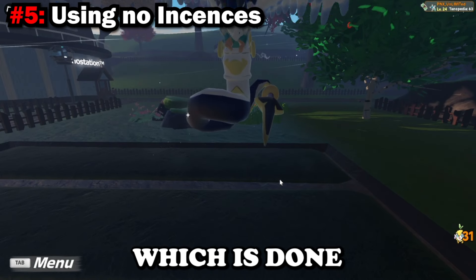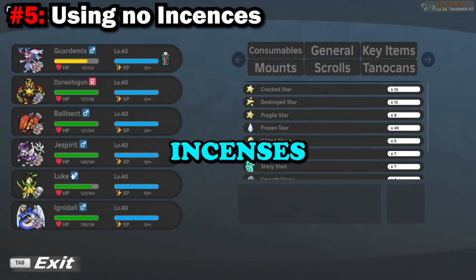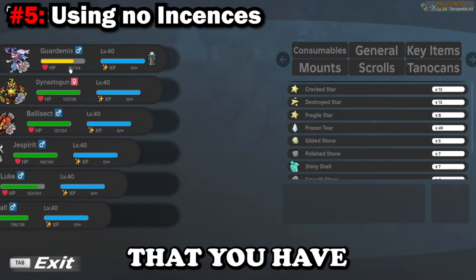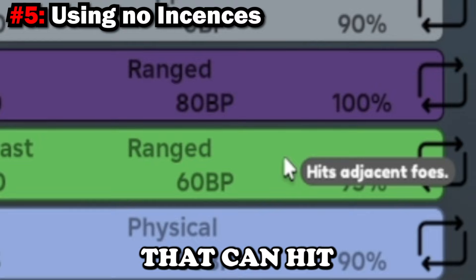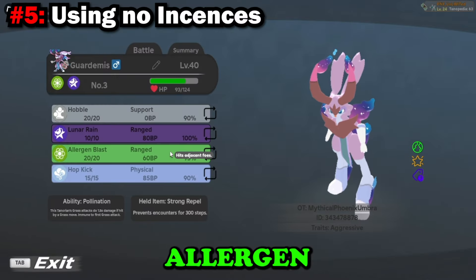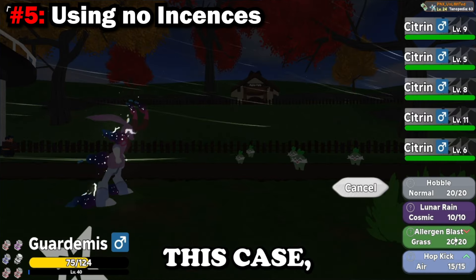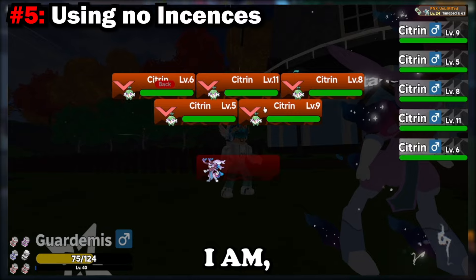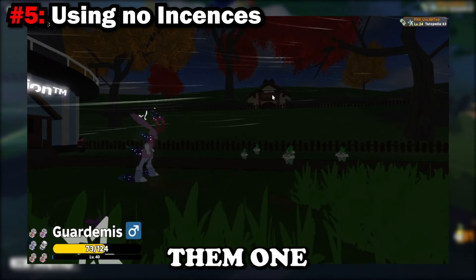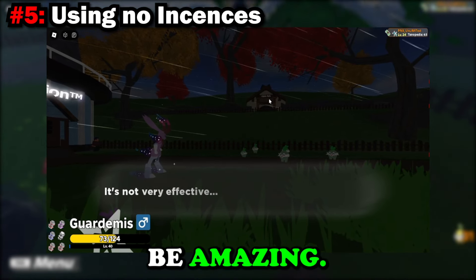The final mistake is that players don't use incenses when they hunt. First, when chaining a Tenorian, make sure you have a move that can hit multiple enemies at once — for example, Lurgeon Blast. This move hits multiple Tenorians, which is great when chaining Citroen since you can find male Citroens in swarms in the wild. Killing them one by one takes a while, so having an area move is amazing.